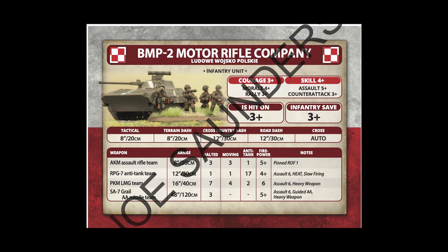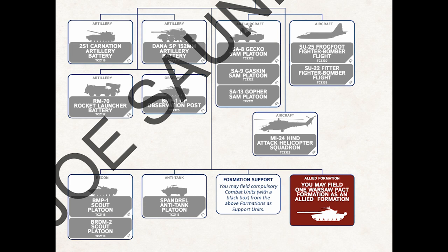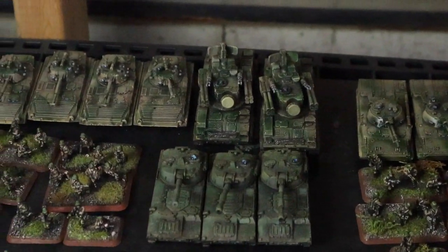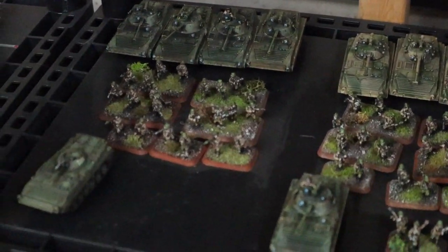The Polish units, I figure, would likely be better as an ally formation to Soviet lists. Their upgraded courage and counterattack might go well to lend hard-hitting infantry support where regular Soviet forces struggle. The Czechoslovakians, however, are what I'm interested in, primarily because they're cheap in terms of points. I'll take a Czechoslovakian ally formation and use it to get some artillery. That 4+ skill just seems too useful — most Soviet players are used to a rather mediocre 5+ skill, making the regular inclusion of artillery pretty hit or miss. Pun intended. The Czechs should go a long way to fix this.